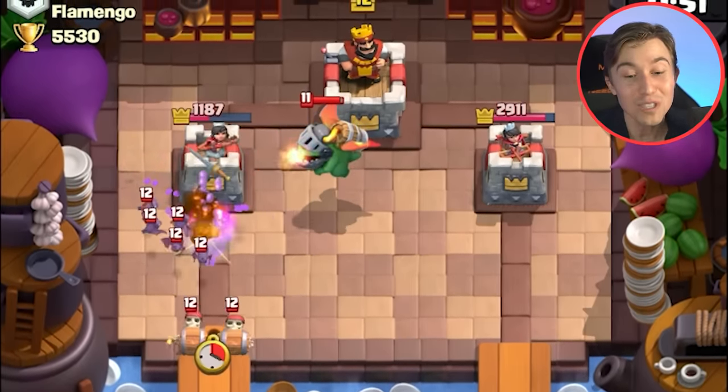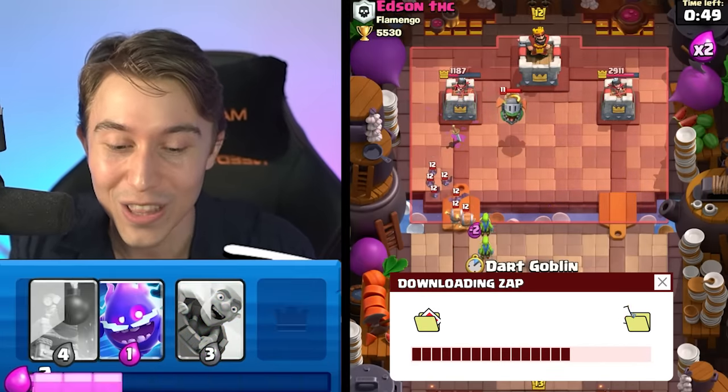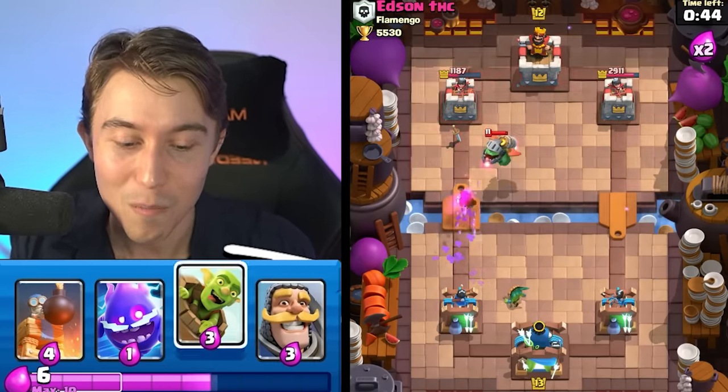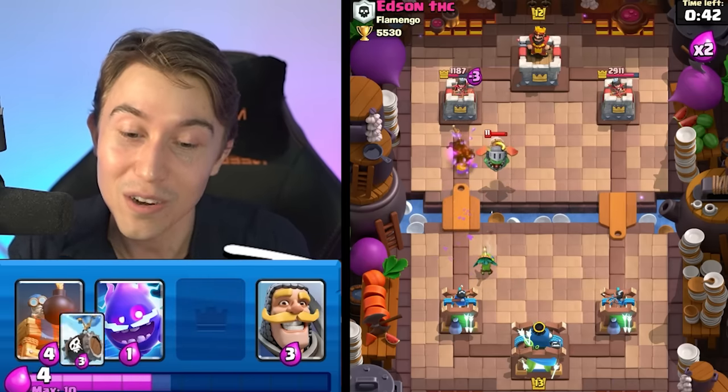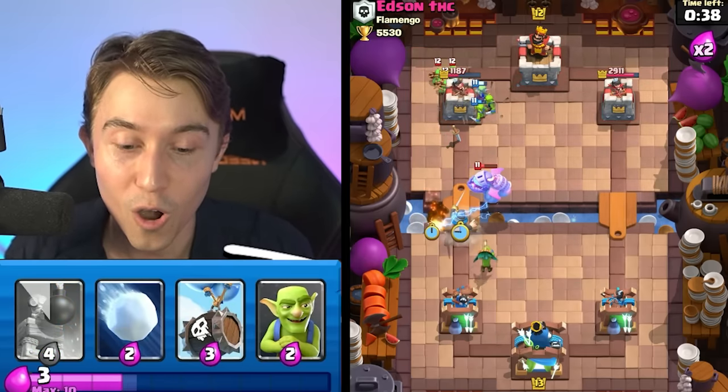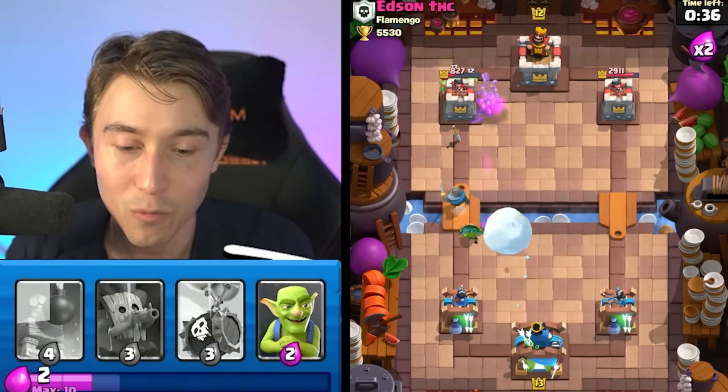He didn't Zap? What was he thinking — did he think that would clean up? That was awesome for me. He's got Fireball. I wonder if he's even gonna scratch the surface of my towers right now. This might be a game we win without taking any damage — that'd be so cool. I want to drop all my bait cards really far away from my tower to disincentivize him from going in for a Fireball.